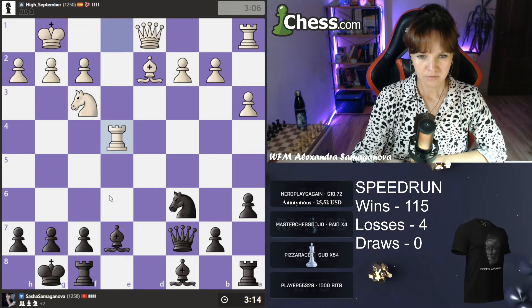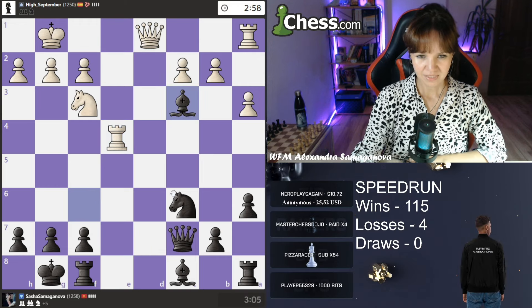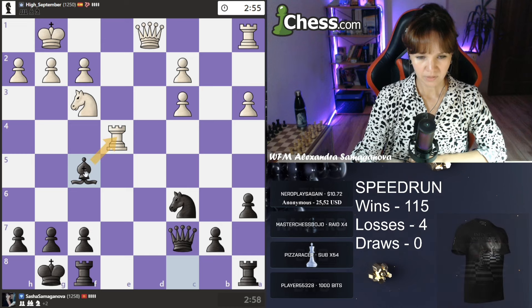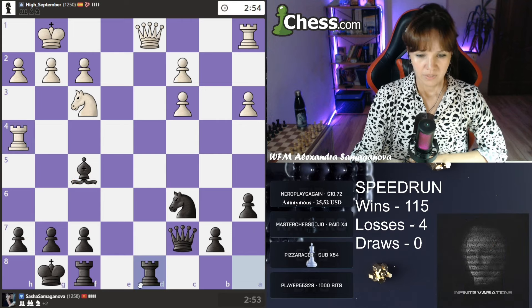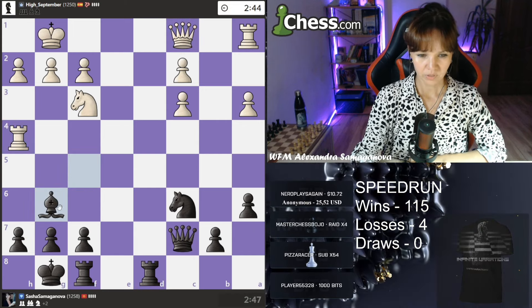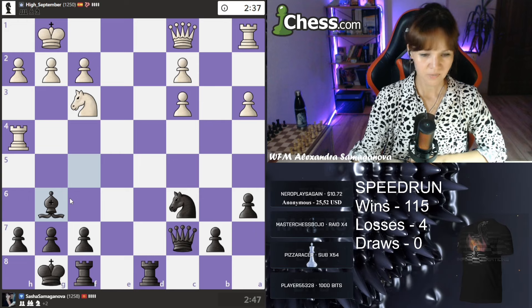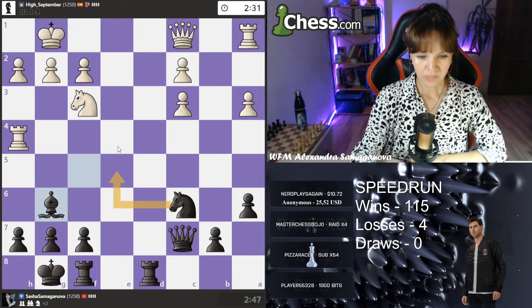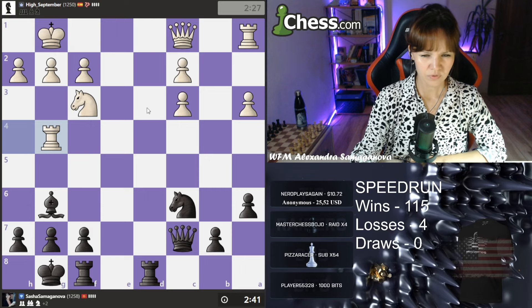Now I need to just exchange pieces. Takes — it is actually good for me to exchange pieces; it will be easier to continue playing this game. I develop my bishop, attacking the rook and also protecting h7. I think I'll feel safe if my bishop is on g6 — on g6 it is protected, on f5 it is not. I wanted to play knight e5 instead of bishop g6.